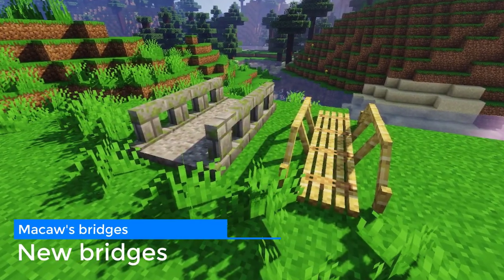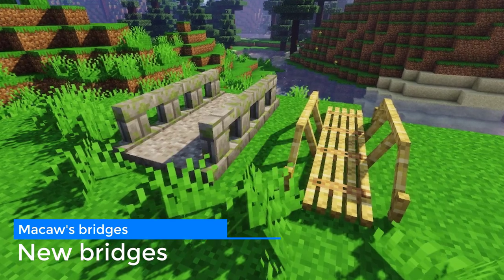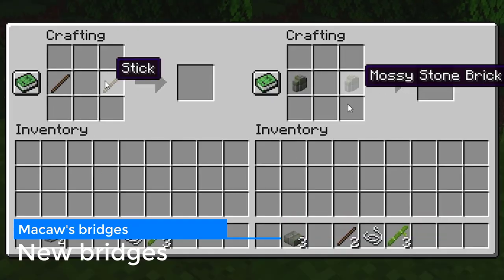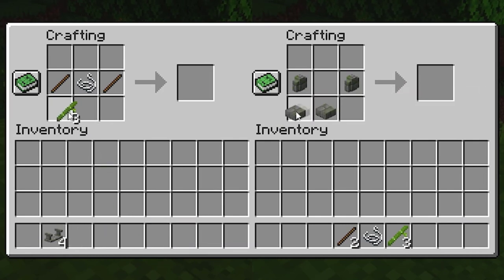New dried bamboo and mossy stone bridges have been added. Here are the crafting recipes for them. The rail and bamboo bridge now also has an automatic end part.